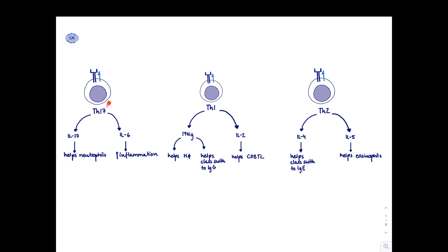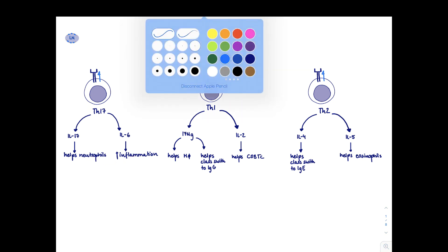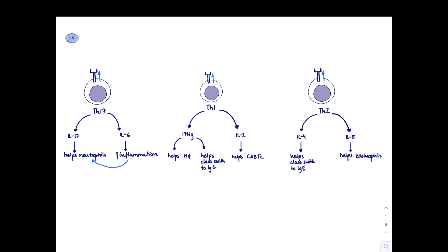The TH17 cell can secrete IL-17 - it's handy to remember that T helper 17 makes IL-17. IL-17 is very good for activating neutrophils. It also makes IL-6, which drives inflammation, and more inflammation will bring in more neutrophils. So there's always crosstalk that helps here.